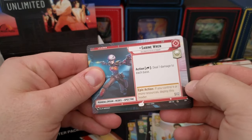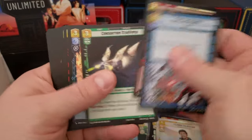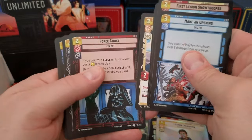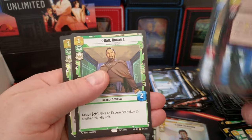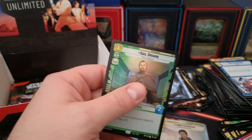Sabine's one of the other decks people are running. Organa — dupes of the Organa.